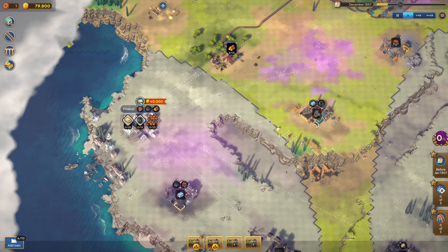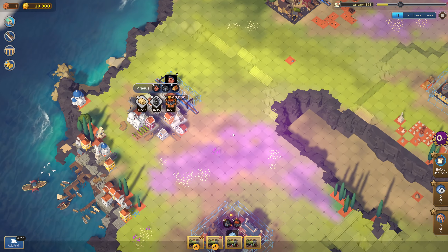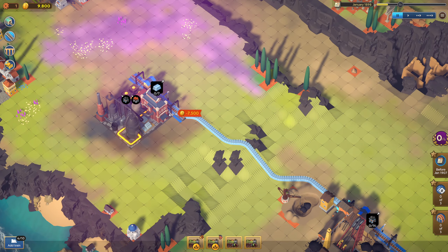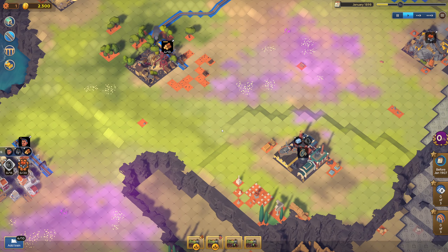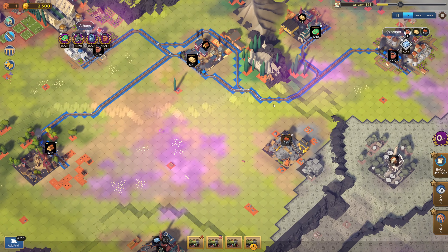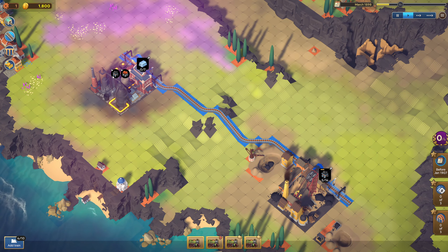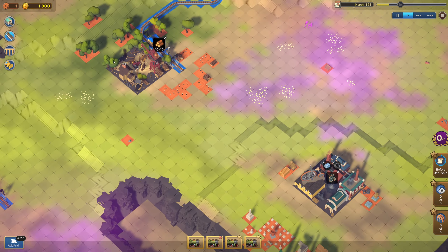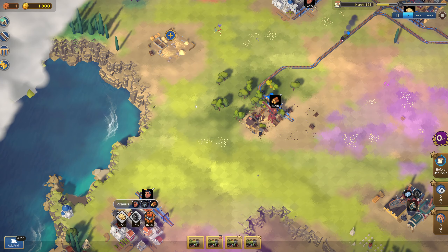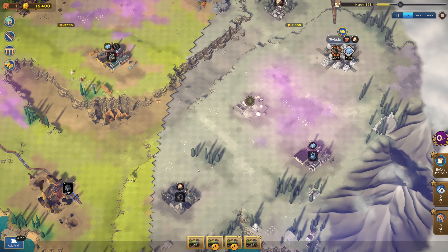So what we should probably do is unlock this guy and then work towards that instead. This, this, and this is gonna be needed. Then we're gonna connect these somehow. That'll be pretty good. This guy is going to go all the way over here eventually. We could start running these as well, but we don't have that much money at the moment. I don't think I need the vulcanization factory then — that doesn't really fill a purpose for us because we get that right here anyway, to reduce the rubber that we need.